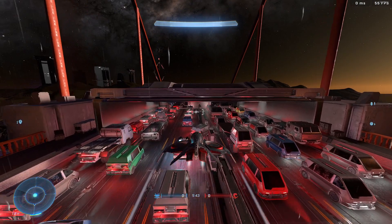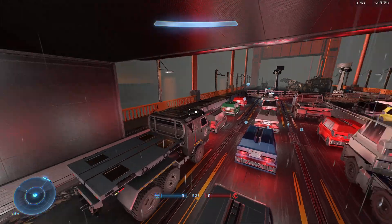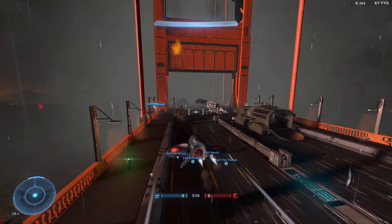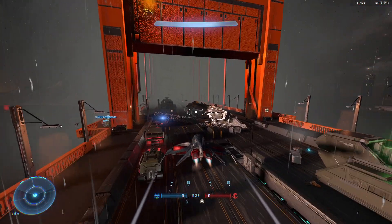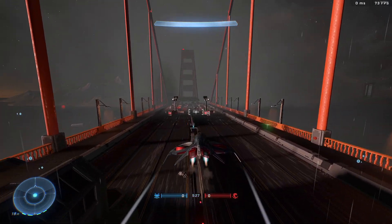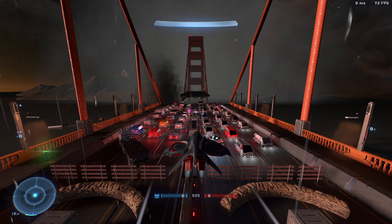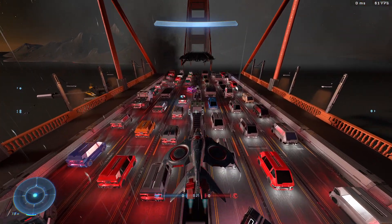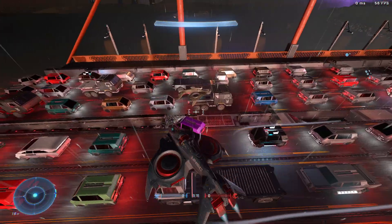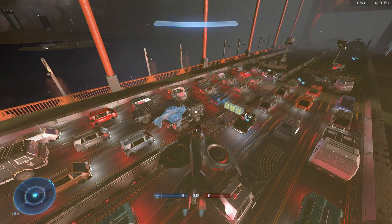There seems to be a bit of an issue with the FPS — every time I fly in here my FPS drops like crazy. It might just be my PC, but it's worth noting. Flying to the other side, the bridge is very well done overall, although JJ you might have overdone it with the cars here — it seems to dip FPS a lot, so you could scale that back a little. I do appreciate that you added the Wasp though.